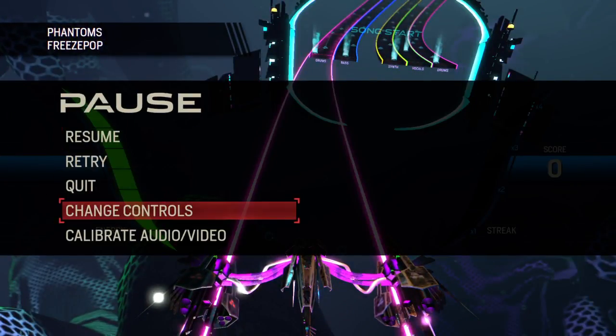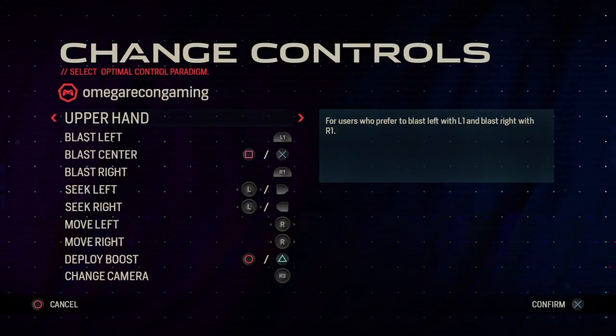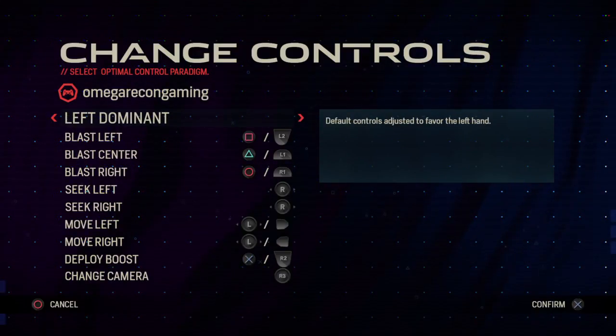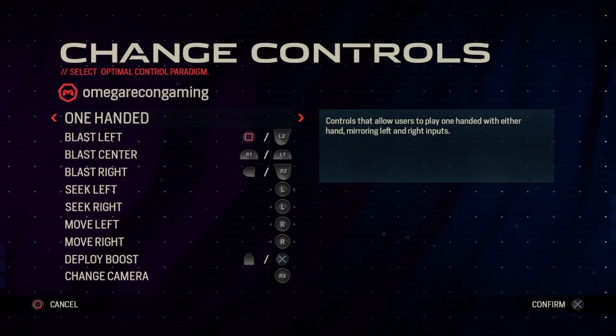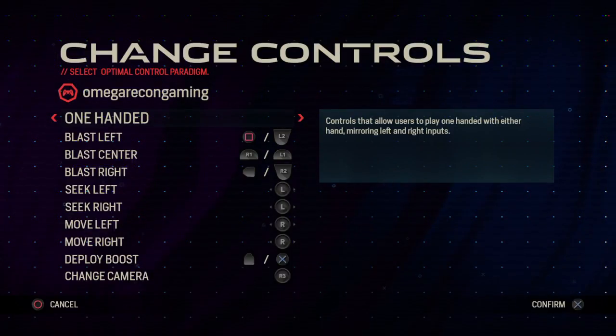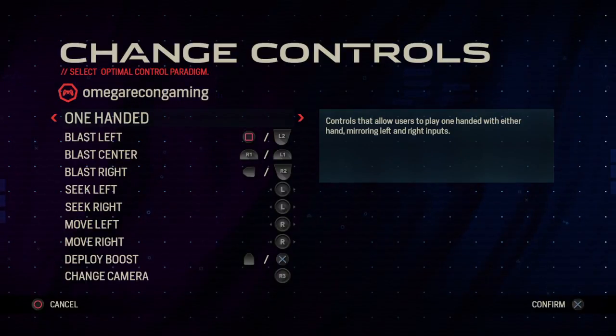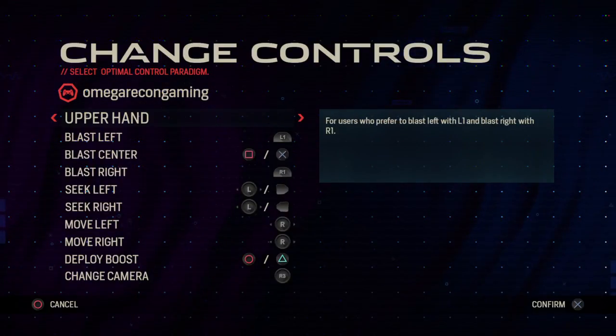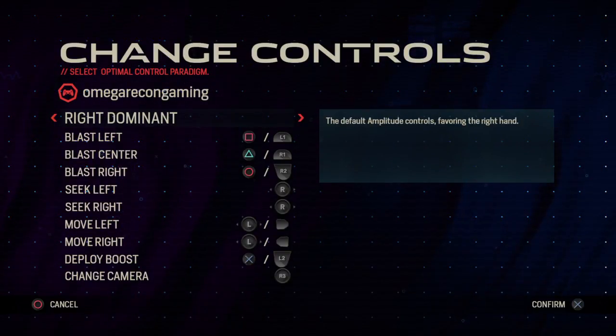Before I get started, let me show you the controls because they're really weird. I would love it if it could combine a control set. You see this one here — if I could place a button in the middle of the blast center, I would love that because I like using the back buttons. Switching up is a little bit weird. All these control styles are weird.